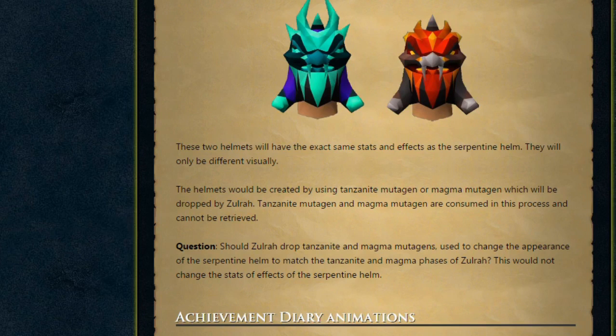The poll question will be: should Zulrah drop Tanzanite and Magma Mutagen used to change the appearance of the Serpentine Helm to match those phases? This would not change the stats or effects of the Serpentine Helm. I quite like the idea of having different helmets, though having three different looks for one helmet does seem like a lot — it's definitely entering the realm of fashionscape.